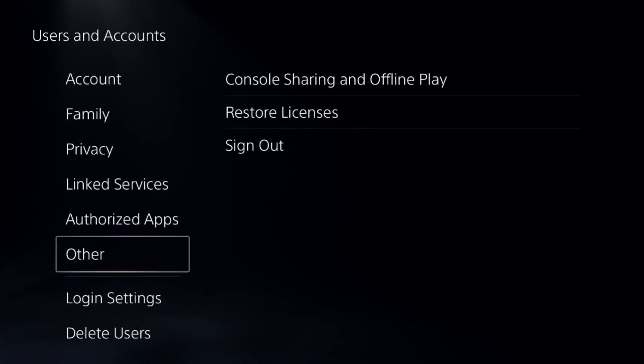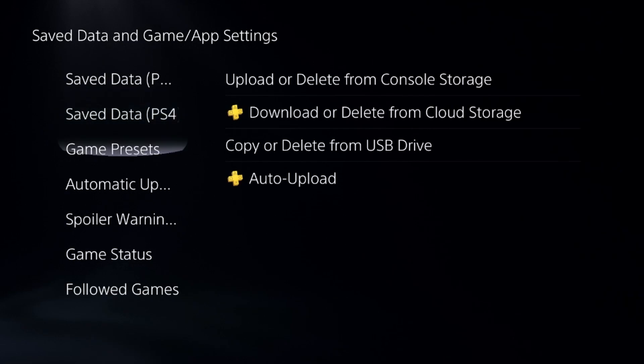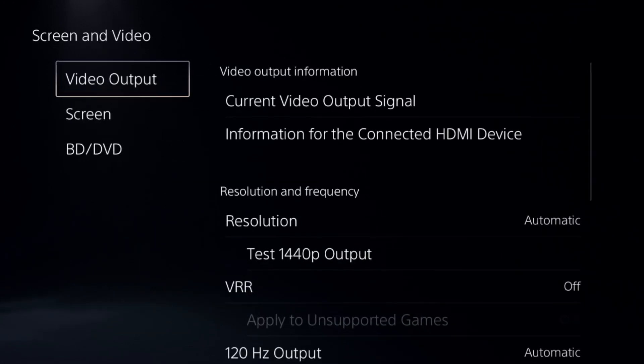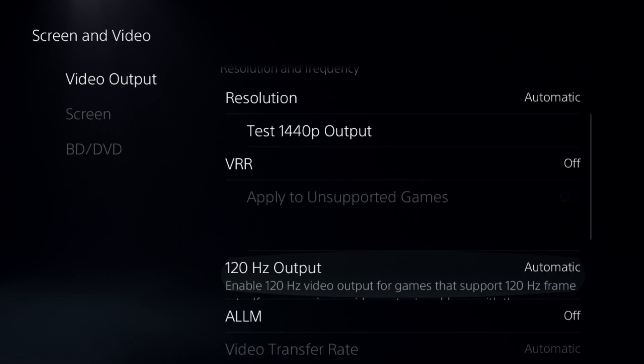Once done, go to saved data and game app settings, select game presets, and choose the resolution mode. Then from screen and video, set the resolution to automatic and select 120Hz output to automatic as well.